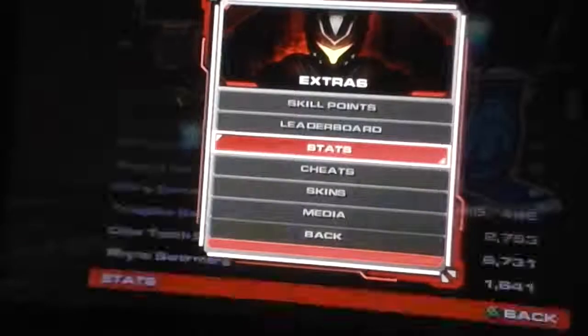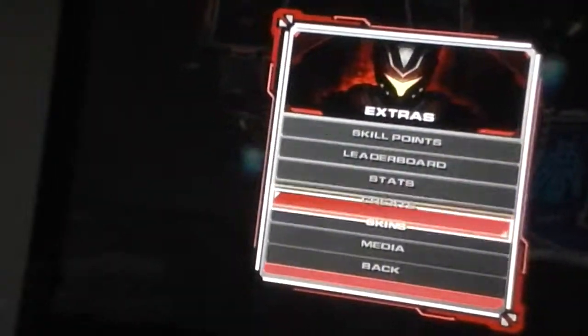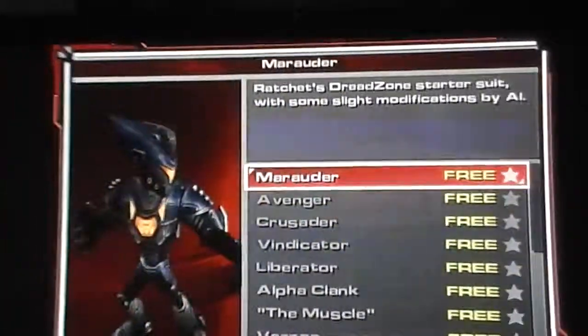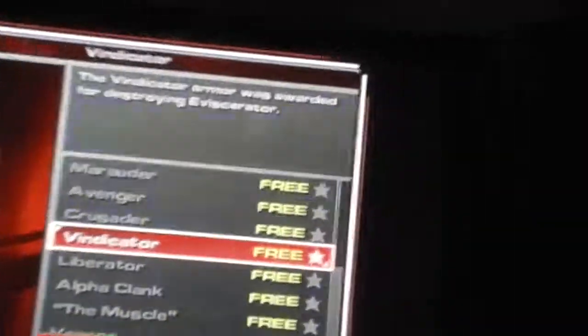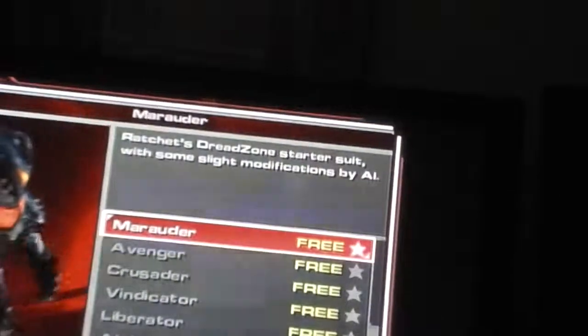Alright, that's everything unlockable. Under Extras — Stats, Battle Dome win/loss ratio — and Skins. Oh, what the hell, these are different — I don't recall any of these. 'Armor worn by an Avenger — this rank was achieved by conquering the Tower of Power.' I don't remember any of these. Vindicator, Crusader, The Marauder — these look sick!